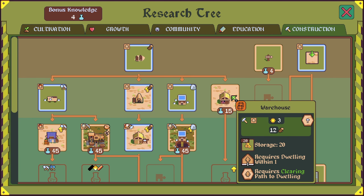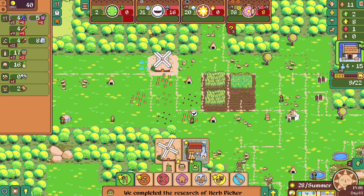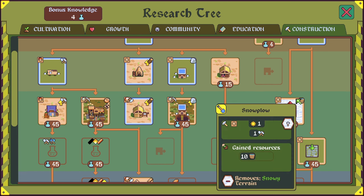This guy ran out of leather — I was aware that would happen. We are now generating 11 wood. Much better. Let's get the bakery going as soon as possible. Cereal processing — bakery requires a flower maker within one and requires a cobblestone path to the dwelling. Cobblestone, stone paving.